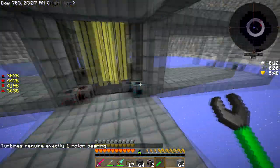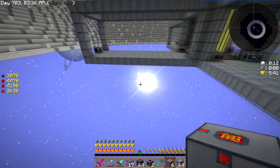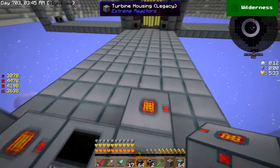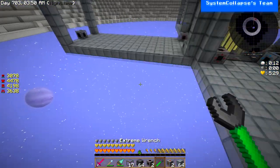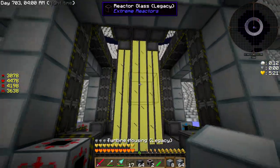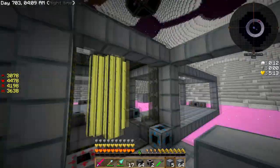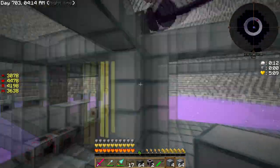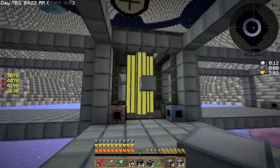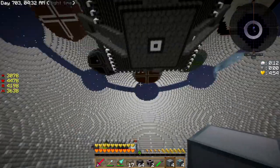Let me make sure they're all blue on the right side - yes they are. Excellent. I'm gonna throw in these power taps now and we can get on the rotor blades - won't that be fun. Rotor blades, exciting! We need a couple of casings and both ends of the rotors have to have a block. I want to use glass so you can kind of see all through it - it's gonna look badass. I need to have the rotor set up like this for it to work properly.